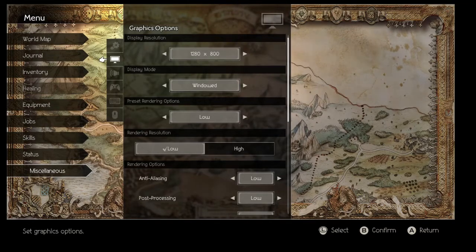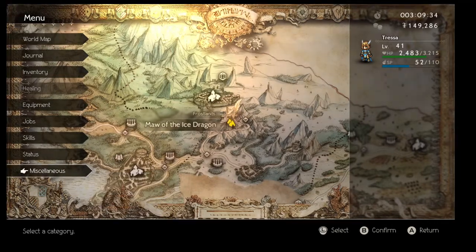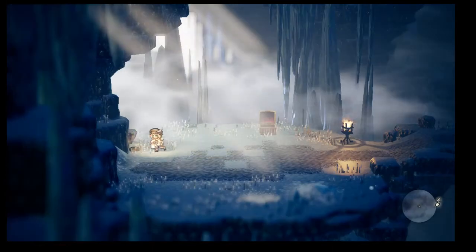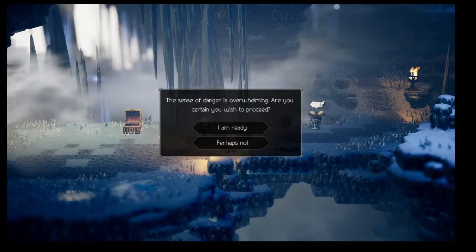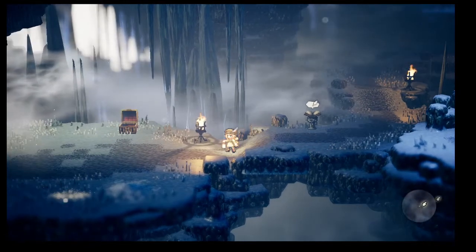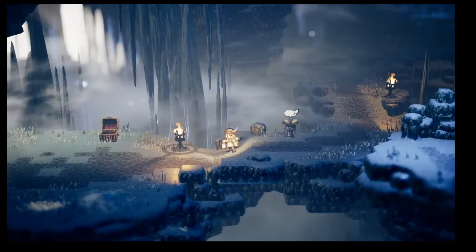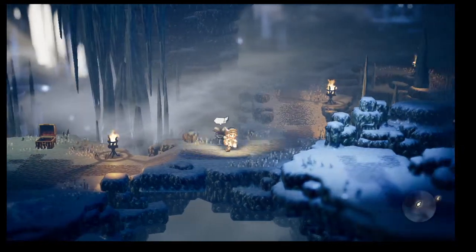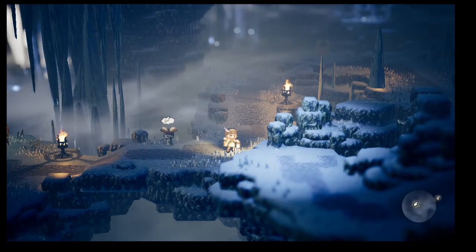So now I'm in windowed mode. You probably can't see it, but I have the window bar at the top of the screen, and clicking and dragging that bar can also induce lag. Right now I'm going to move across the screen while dragging the top of the window bar to create lag, and that should allow me to bypass the checkpoint.